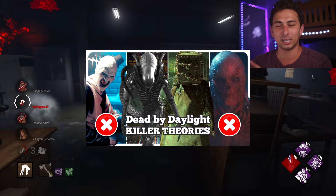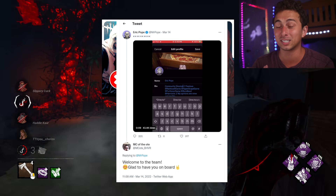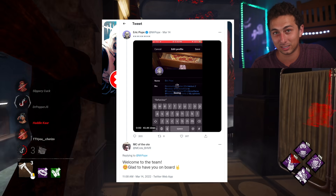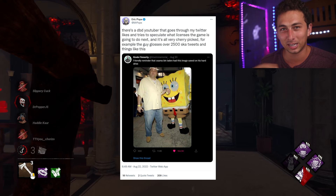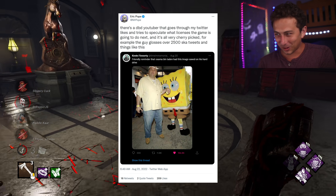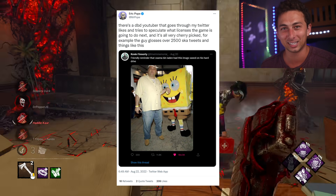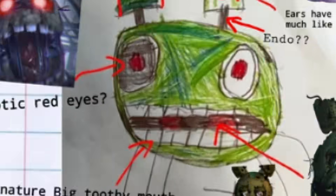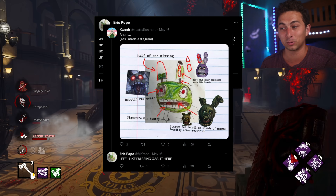Interesting fact number three: months ago I kept speculating that Eric Pope and John T. Drake were working together on an Alien chapter for Dead by Daylight. I think it's very possible that Pope helped Behaviour land this license. Eric Pope actually responded to my speculation videos on Twitter on August 22, 2022, saying: 'There's a DBD YouTuber that goes through my Twitter likes and tries to speculate what licenses the game is going to do next and it's all very cherry picked.' It's interesting because despite the Alien chapter being in the works, Pope acknowledged my theories even though I was accurately predicting it. This would suggest that Pope acknowledging the Springtrap rumors based on his profile picture doesn't necessarily rule out FNAF for Chapter 30 — he might still acknowledge those rumors even if that's what's planned.